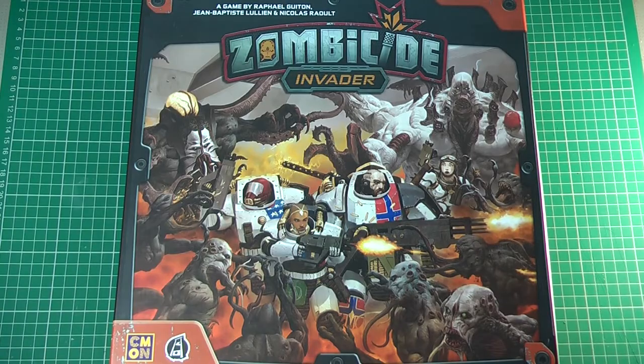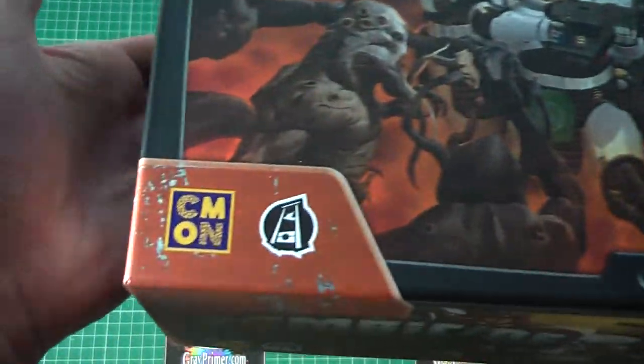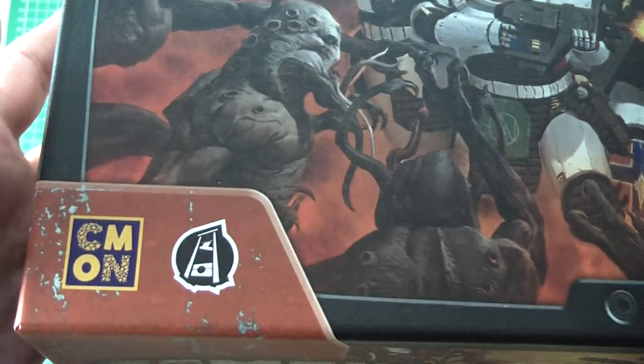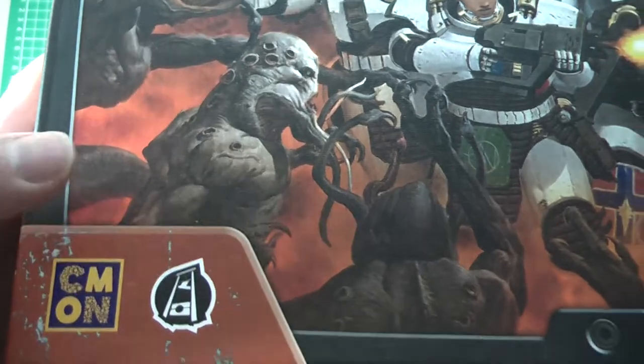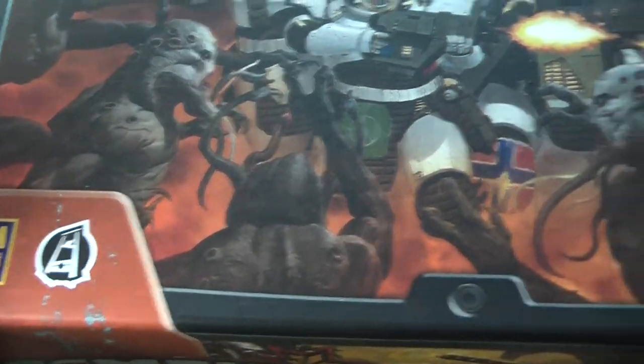So without any more palaver, let's get stuck into it. Okay folks, here we go, Zombicide Invader from Come On Games, Guillotine Games, and developed by — I'd probably not do well on their pronunciation, so I'll just go with their first names — Raphael, Jean-Baptiste, and Nicolas. You can see our branding at the bottom. Cool Mini or Not has now come on — they have simplified their brand by the looks of things. Guillotine Games have similarly had a simplified sort of look to their branding.